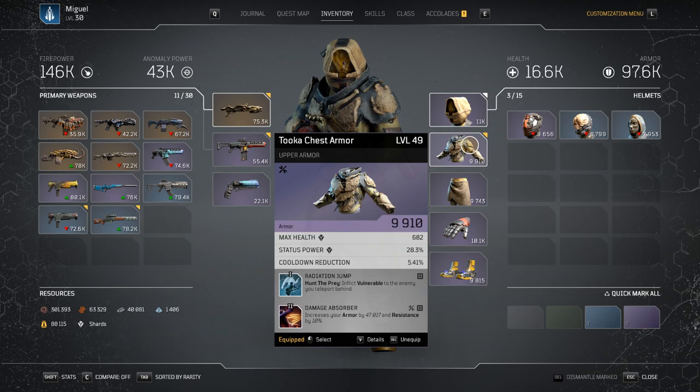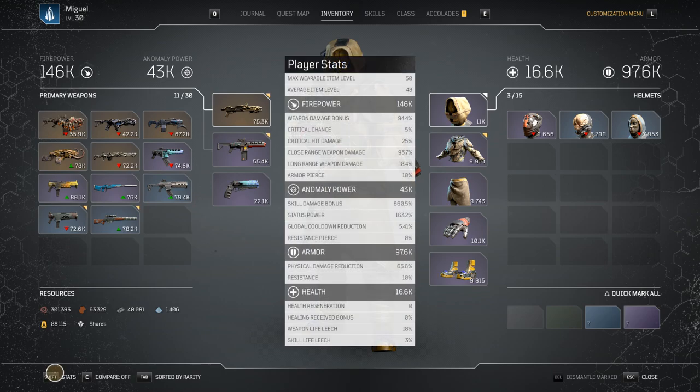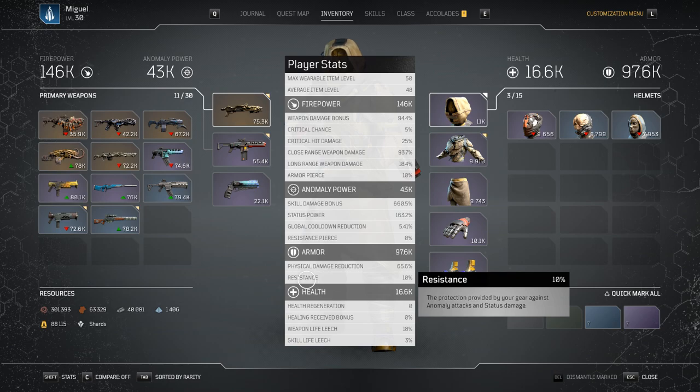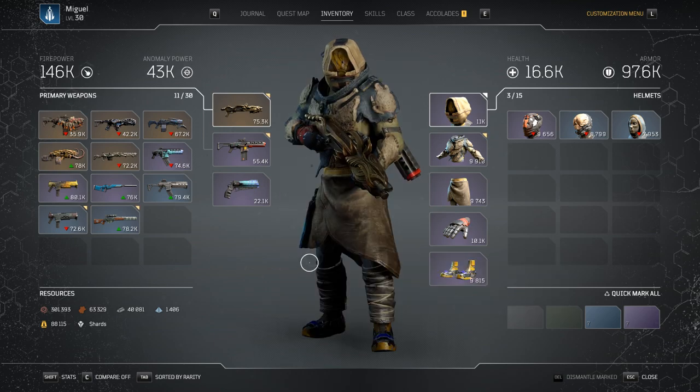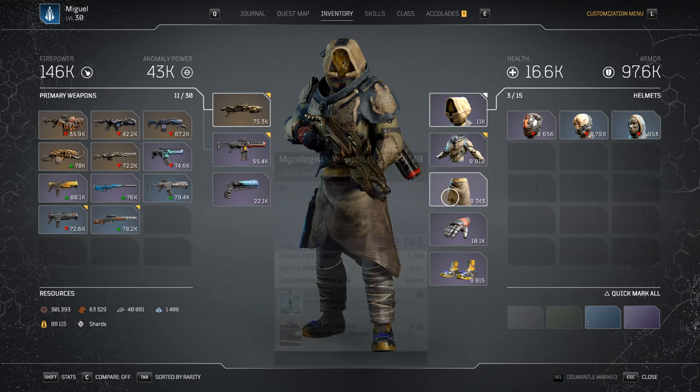Bloodlust is a tier 2 mod that increases your Firepower by 27,000 and stacks up to three times. I have Radiation Jump, which inflicts Vulnerable on enemies whenever I teleport behind them — they take 20% more damage. I also have two Damage Absorber mods, giving me 47,000 armor and 10% resistances, which is important for solo survivability. Resistance protects against anomaly and status attacks. I'm currently sitting at 65% physical damage reduction.